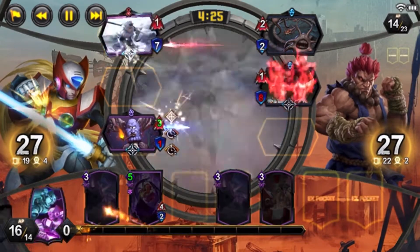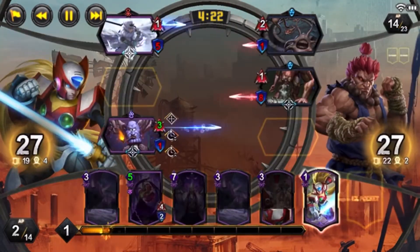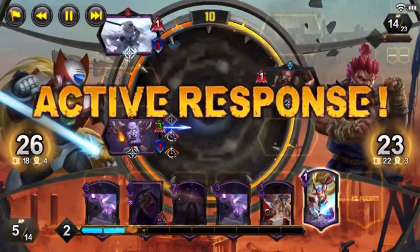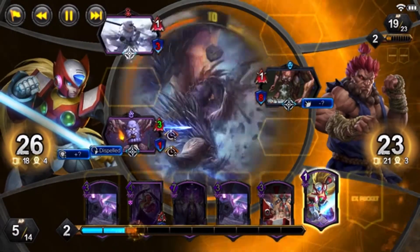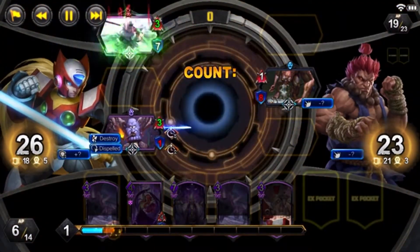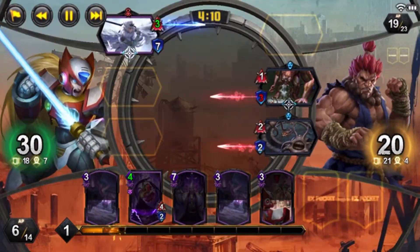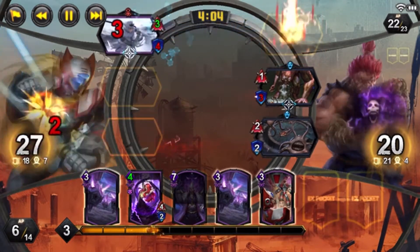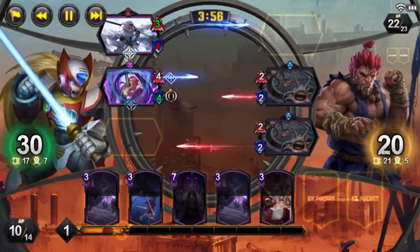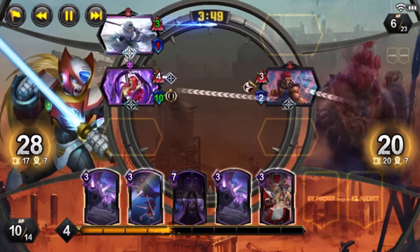Hi guys, welcome in. What you're seeing in the background is a Slurple Fade deck. It's a little bit different from what you're going to see from Fade — usually people are going Growth Fade or Lock Fade right now. But I really like the Slurple archetype in this game. I think it's underrated and does a hell of a lot of damage when you get it going. I've gone on several streaks of 10 or more with this one, so I wanted to bring it to you guys to show you how it works.